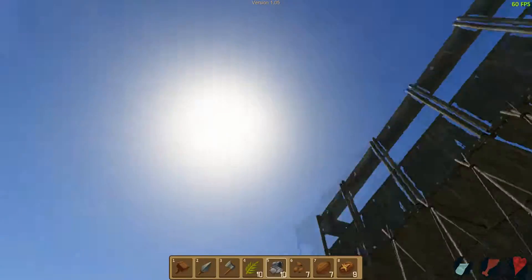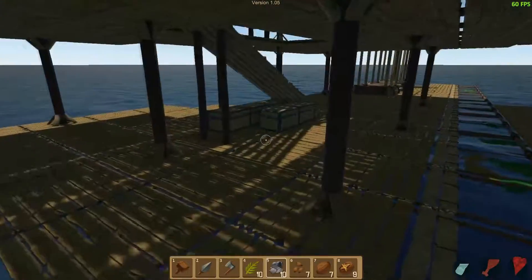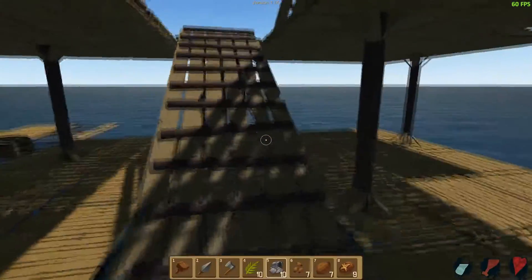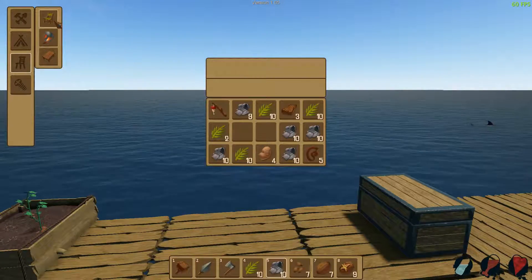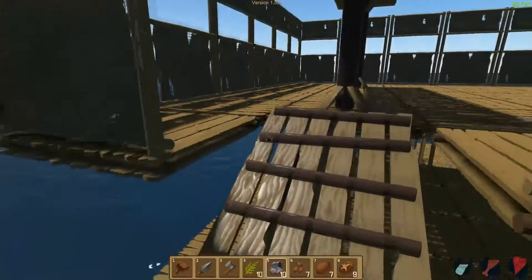It'll eventually turn nighttime — that's what we're looking for. There's new water and new buildables, so we can build a lantern, a table, and a chair. So sophisticated. We also have new graphics for thatch apparently.